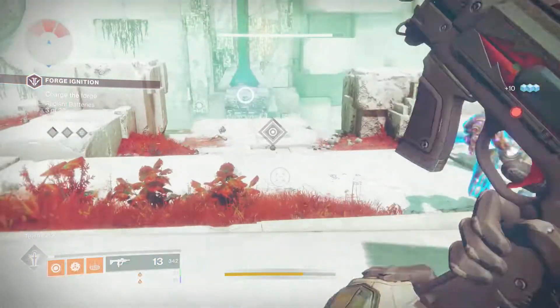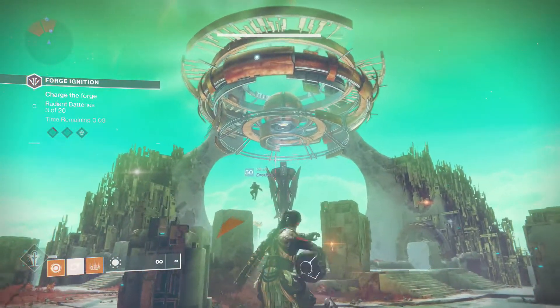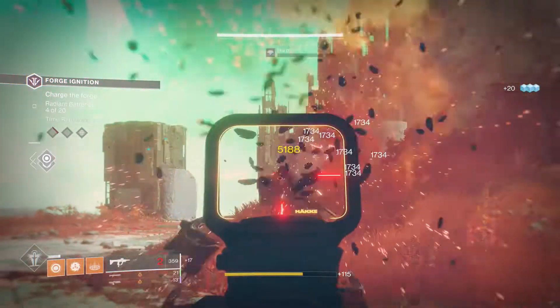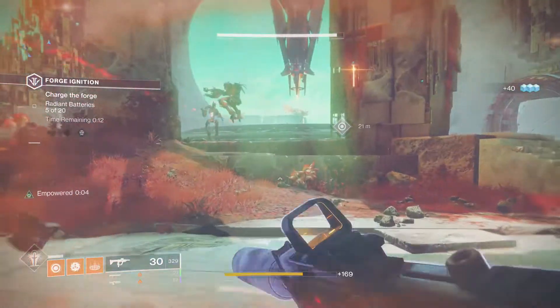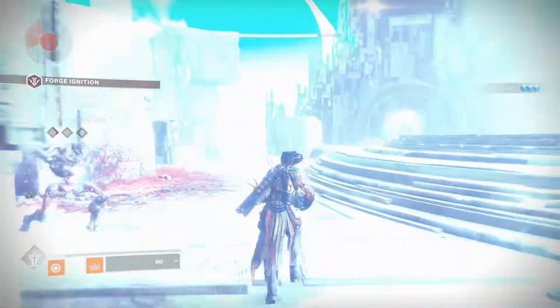Once you get all that done, let's talk about the Forge itself — first strategy and weapons, then we'll go over how to get the third key for the mysterious box. As far as team makeup, it doesn't really matter here as much as it did for the other forges. We're all much higher power level by now, and Wall of Radiance is no longer absolutely essential, though it still comes in handy.